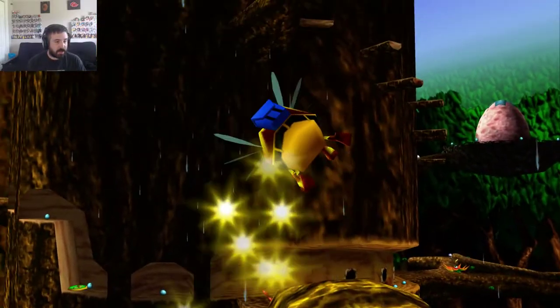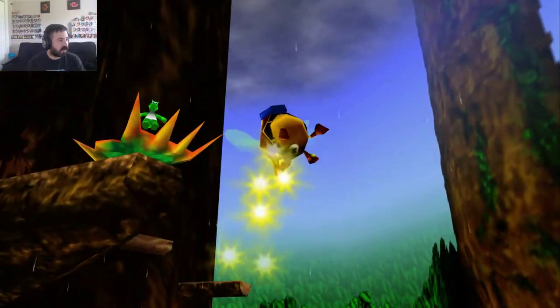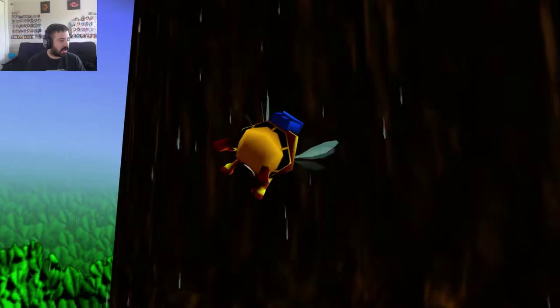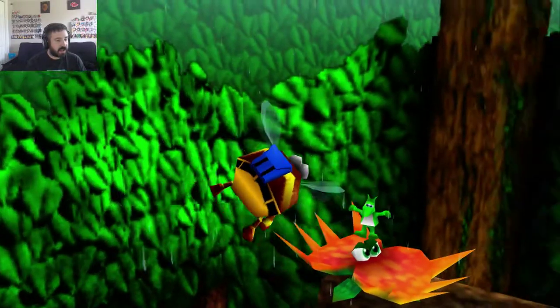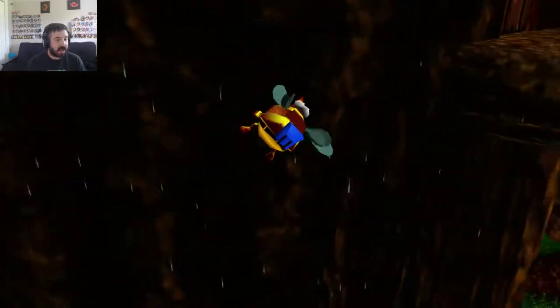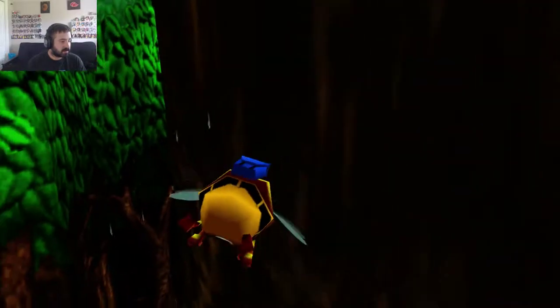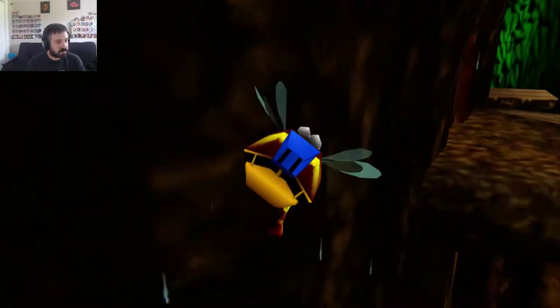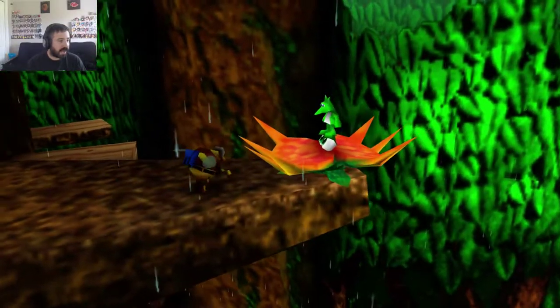Obviously we're going to climb up here as Banjo before we're done, because we've got to go visit that big pink egg right there. Green Jinjo — and we're going to visit that little hole up there and that little house. You can walk on them as the bee.